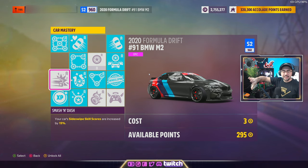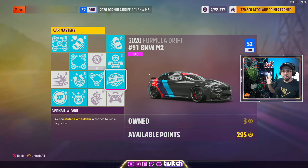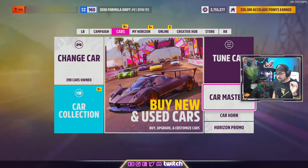You're going to want to upgrade the car mastery completely — literally everything. The race perks are up to you, you don't really need Side Swipe, but the Collision perk is important. If you're not confident with your drifting, put that on and just max it out — you'll be good.